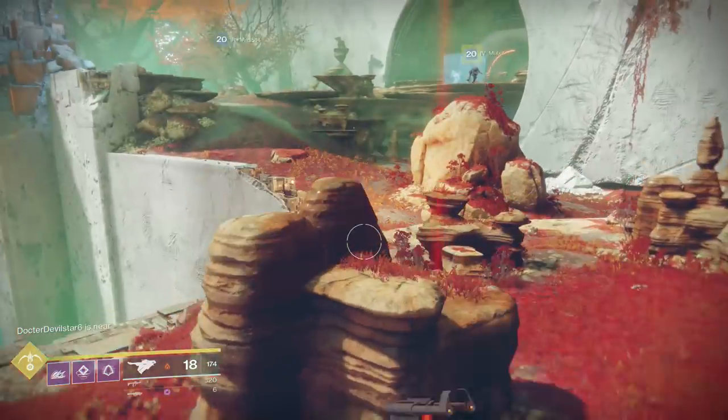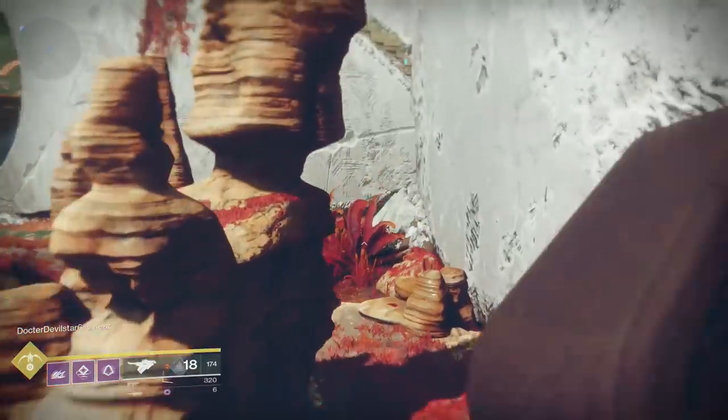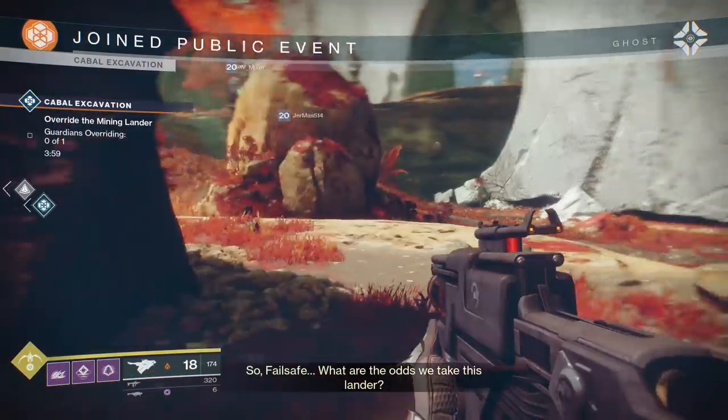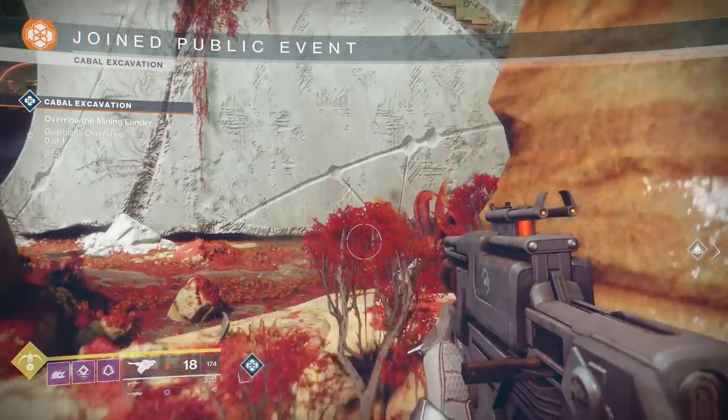This is a terrible weapon if you're hip-firing. But if you're aiming down sights, taking advantage of that slug rifle perk, you're slipping around the map like a slug, shooting Cabal — it's pretty good. I'm not gonna lie, this scout rifle felt pretty damn good.